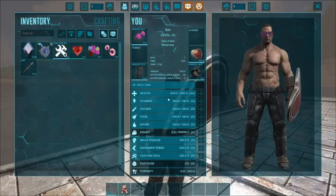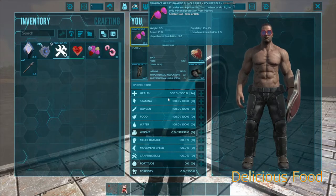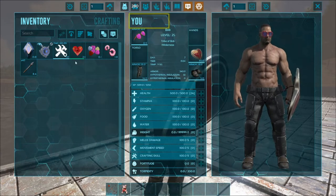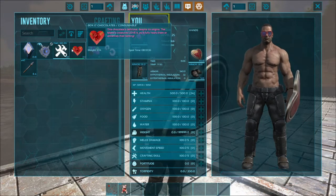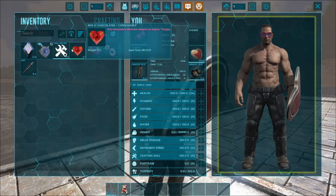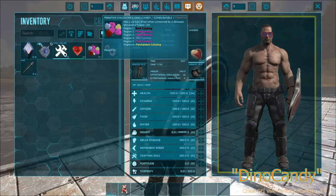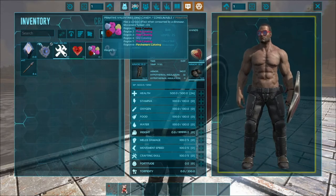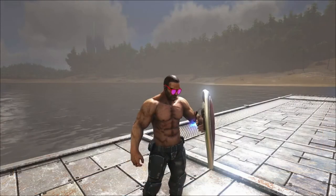Also for items we have the heart-shaped sunglasses that I've been wearing this whole time. Last but not least we have the dino candies - the Valentine's box of chocolates, which if you give it to a creature while taming it will insta-tame it, or if you give it to an already tamed creature it will heal it. We also got the Valentine's Day candies where if you feed these to a dinosaur, the dinosaur will pick up regen colors and it also gives your dinosaurs a plus five percent movement speed.